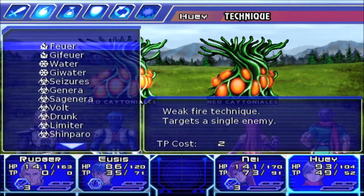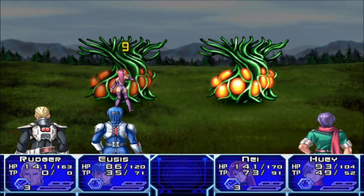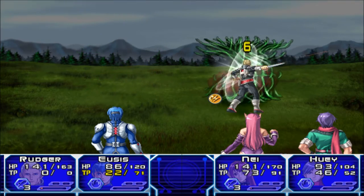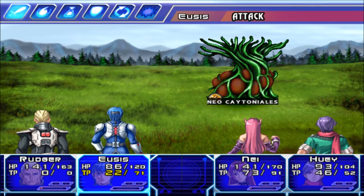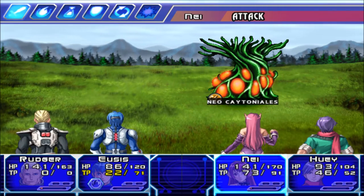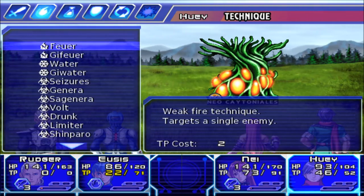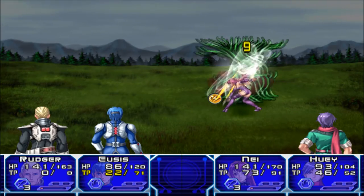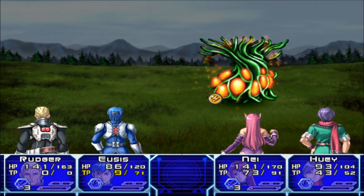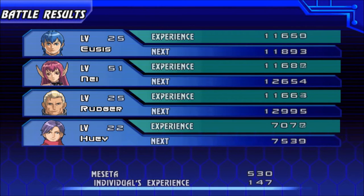We're going to attack this one and I'm going to have Huey do Limiter, which is a paralyzing technique on the other one. If everything turns out right we won't even get hit by these things. 28 points, paralyzed, one down. They give off a lot of experience and money. It's still paralyzed, which is just fine by me. Accelerate Aging - the weird looking thing isn't it. Done! 532 experience points, 530 Meseta, and look at all our points going up.